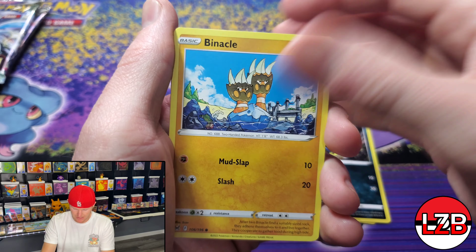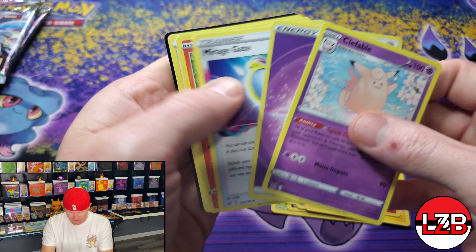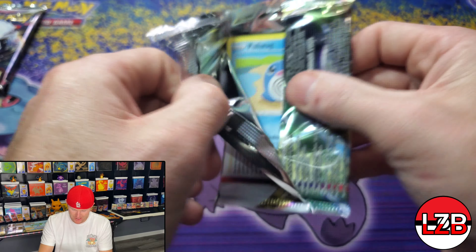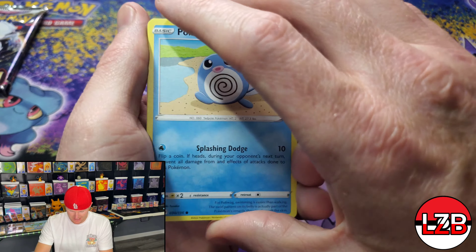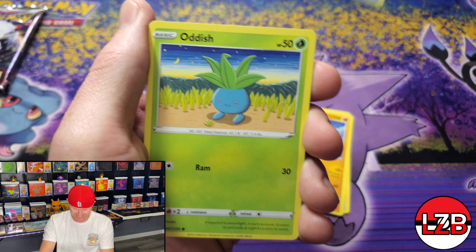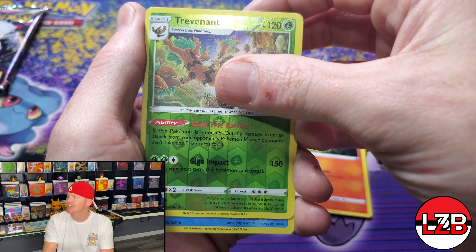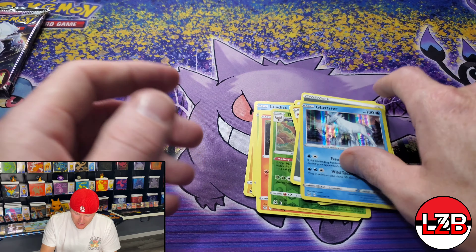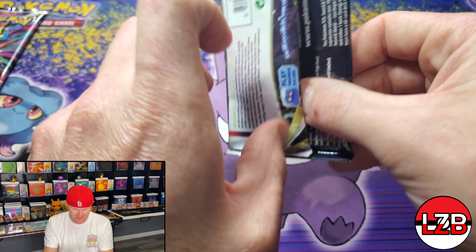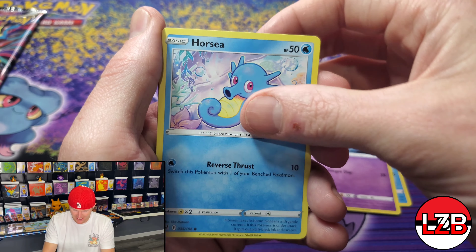We need some juice here. Another non-holo Glaceon — junk, trash Pokémon. All right, halfway through. Hopefully we can get some heater packs — need something to make up for this. Torkoal Reverse and a Clefable. Derek has got his boot on our neck right now — killing us. All we need is an Alt Art and that will surpass him. There's Bellibolt, Love Disc — love me some Love Disc. Oddish OG, Litwick. Trevenant Reverse Holo, and a Glaceon Holo.